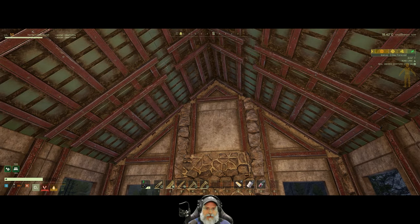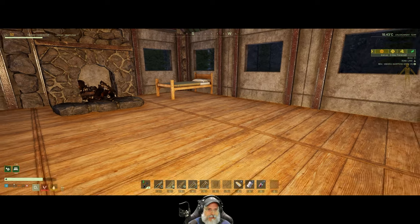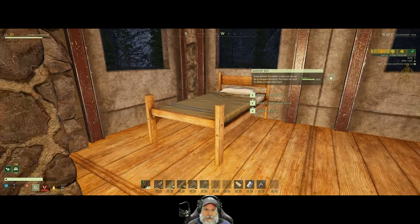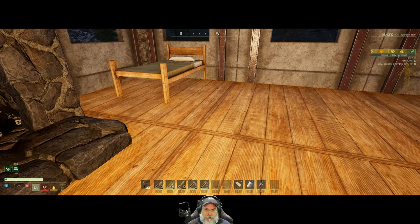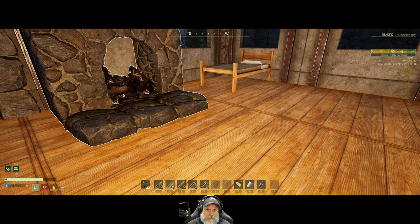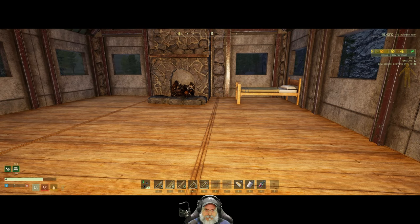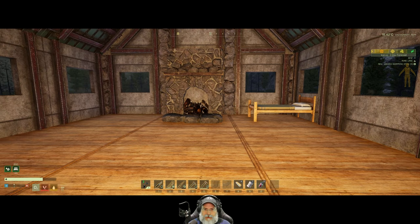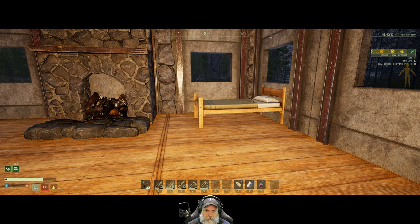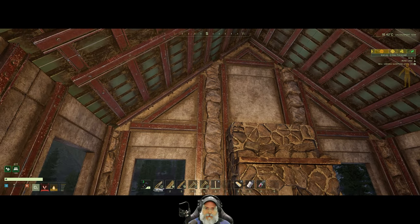I'm not sure I like the bed there now. We might end up centering the bed on this window instead - it just looks a little weird tucked in the corner. On the other hand, from a realistic standpoint you'd kind of want it close to the fireplace for warmth. Let's just leave it there for now and I might change my mind later.